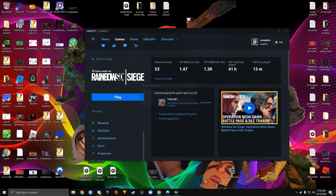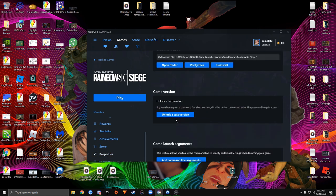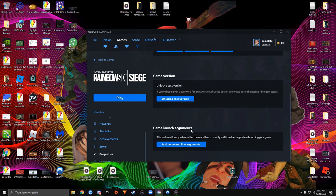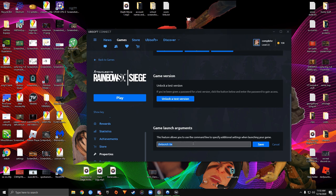If you use Uplay, go to Rainbow Six, then Properties, Add Command Line Arguments, and type this code: /belauncher space -be. That's the code you want to type, then save it.